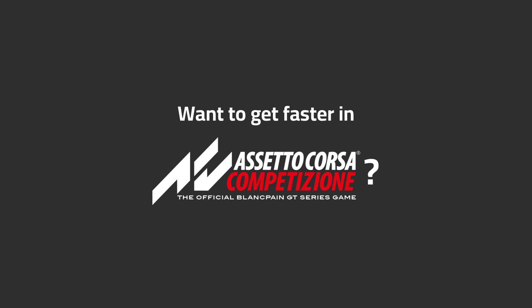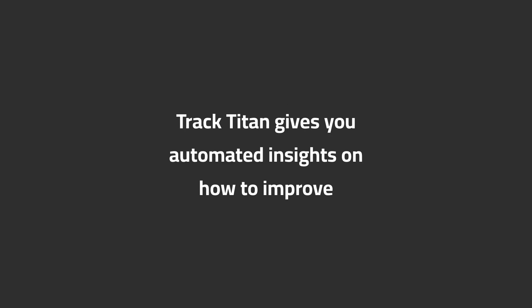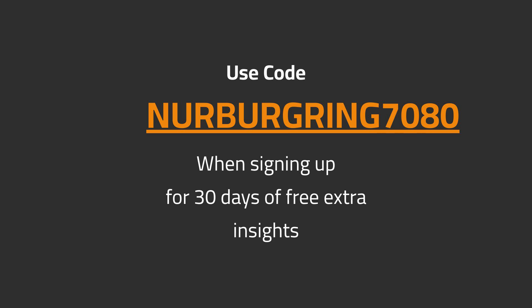Want to get faster in ACC? TrackTitan gives you automated insights on how to improve. Use code NURBURGRING7080 when signing up for 30 days of free extra insights.